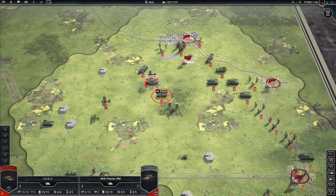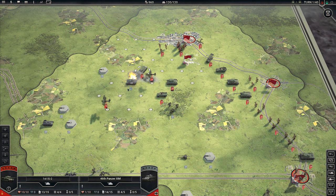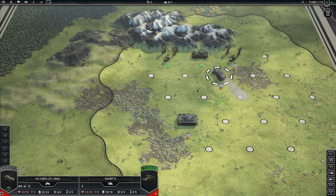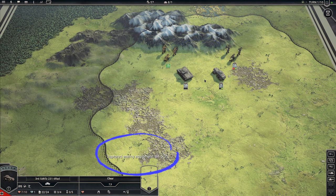In order to win battles in Panzer Corps II, you don't necessarily need to destroy all enemy units outright. In fact, it's more beneficial to force enemy units to surrender. When a unit surrenders, it is destroyed on the spot, and you get a significant prestige reward. Plus, you capture all undamaged enemy equipment, which can then be used to raise your own units.